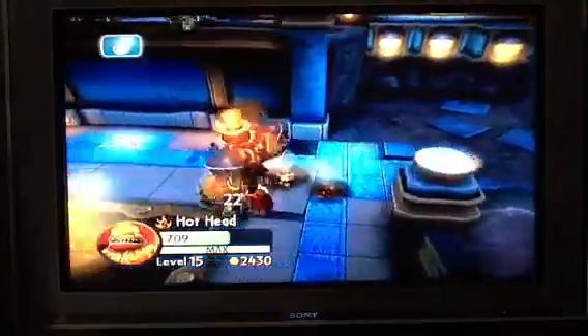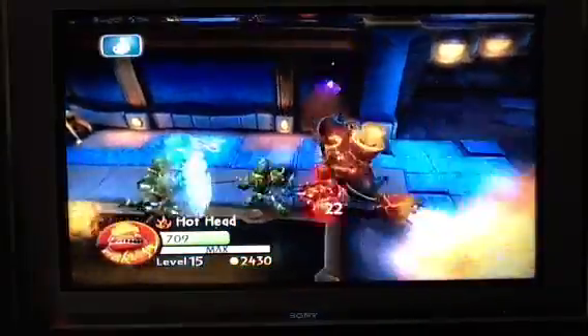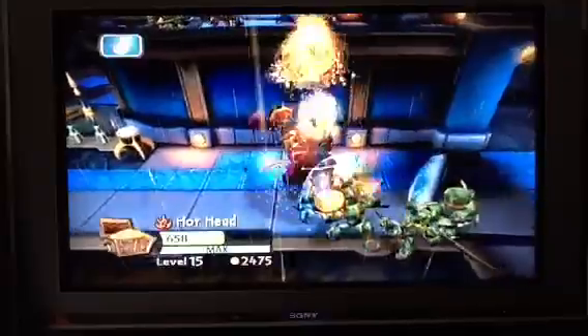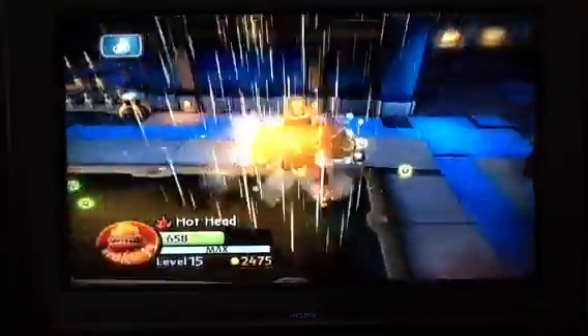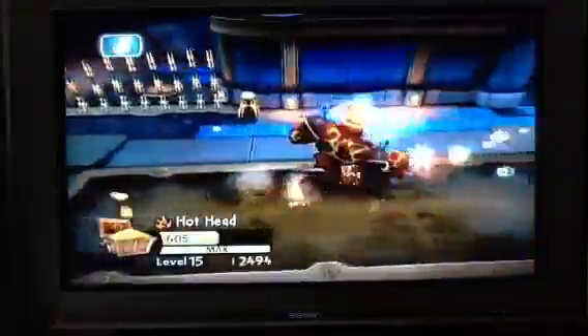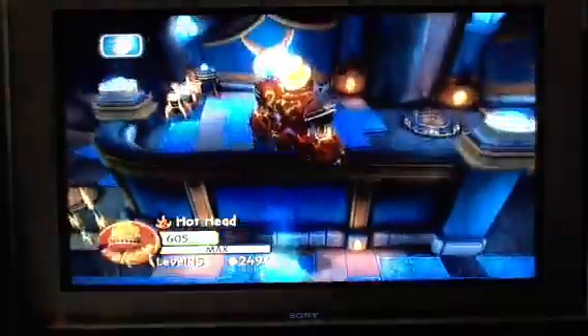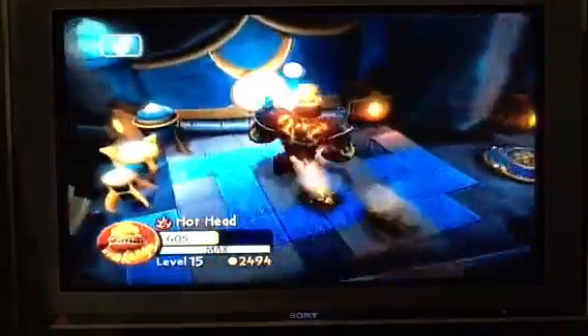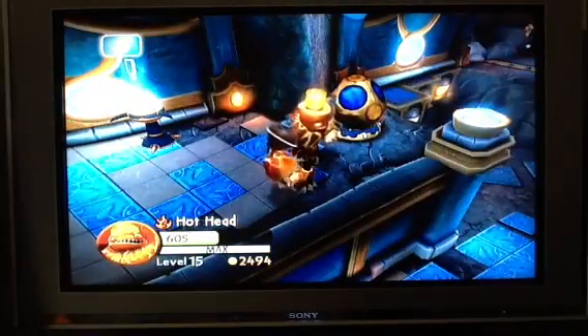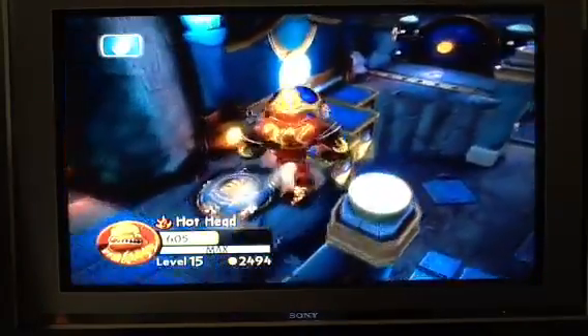If you're wondering how I got elemental assist so fast — with a fire Skylander, you burst against an air Skylander in PvP, even if no one is playing. You just leave the other controls there. I'm showing you in here — about seven or eight minutes. Right to watch.